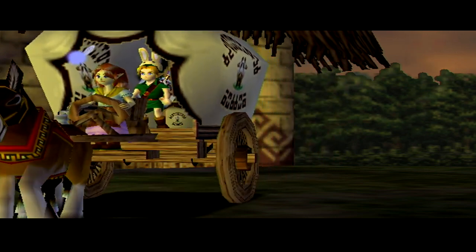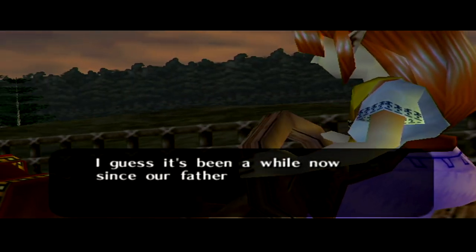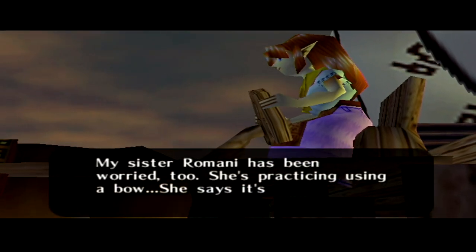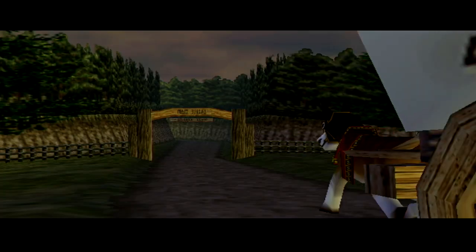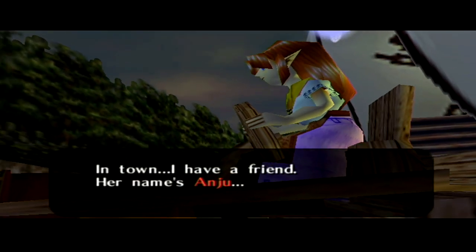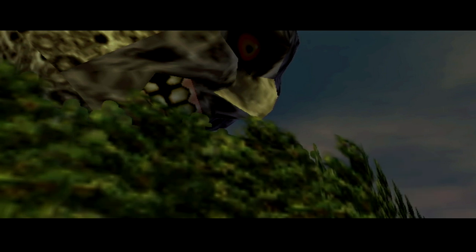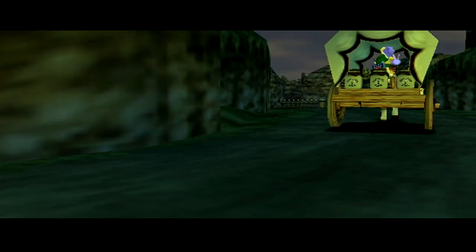We're off, and Epona is actually getting pushed along with us — that is so weird. Cremia talks about how it's been a while since their father died and she's been trying to take care of the ranch, but the cows always seem bothered and frazzled — maybe because she doesn't listen to her sister and aliens are trying to abduct them for their milk. She mentions her friend Anju, whose wedding is the day after tomorrow. Too bad the moon crashes tomorrow, so she ain't ever gonna get that wedding.